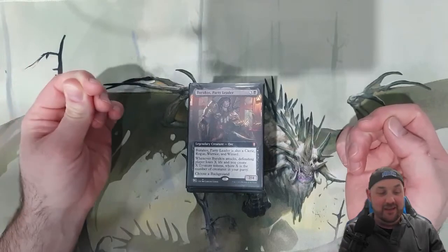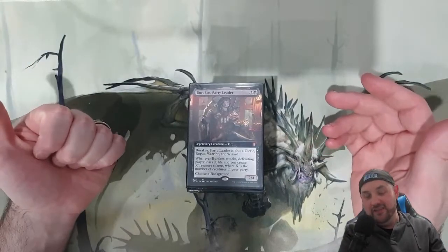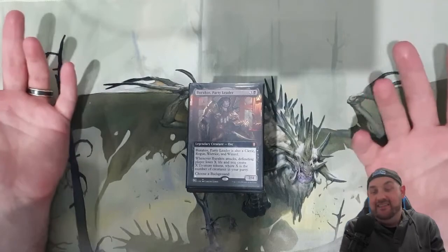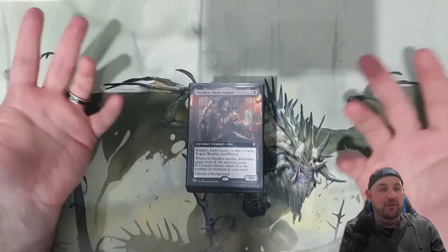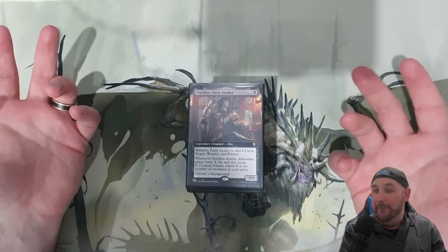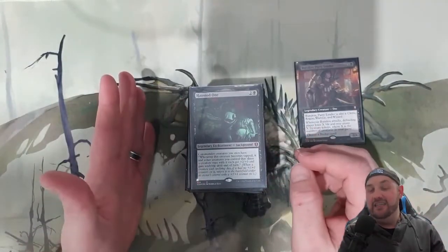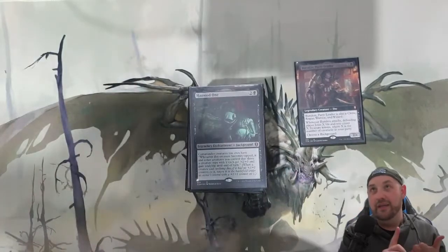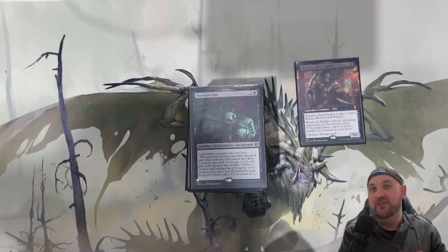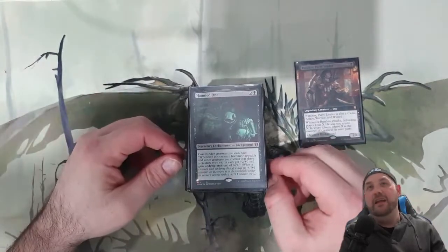I was quite excited with this one. It counts for all types, so it's essentially a changeling for Party, and it's going to create treasures when it attacks. It is only a 2/4, so attacking doesn't seem that great. I was like, how does this work in mono black? There weren't particularly many good mono black backgrounds until they previewed Haunted One, so to pair with this I've gone with Haunted One — it really does everything Burakos wants. We want to attack, but instead of building Voltron, we'll use the background to give our creatures Undying.